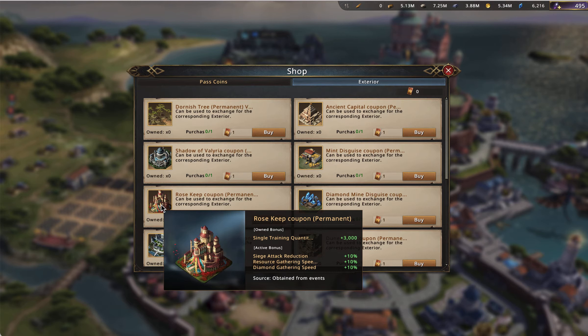For the hybrid castles, I placed it in the middle of the pack — third out of five hybrid castles. For farm castles, I placed the Rose Keep at fourth for active skills. Essentially, the resource gathering and diamond gathering speed is very helpful. If you are a farm castle, the 10% diamond gathering speed is really worth a lot, which is why I gave it that ranking.